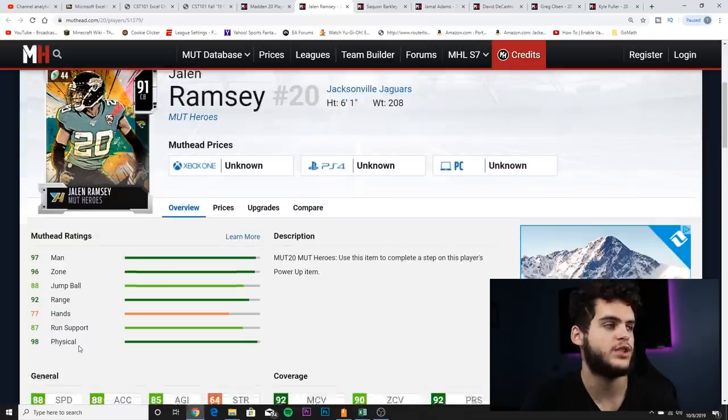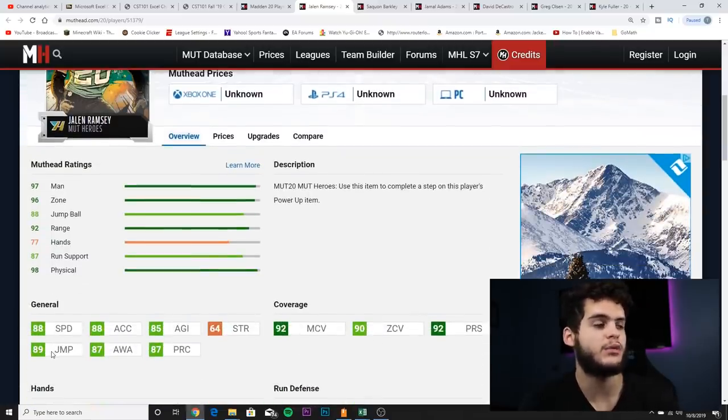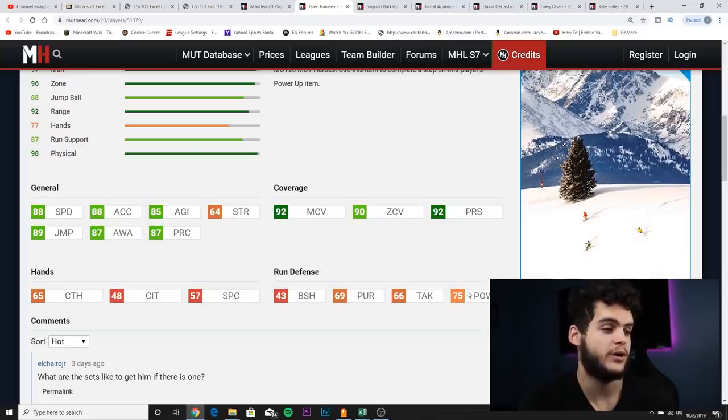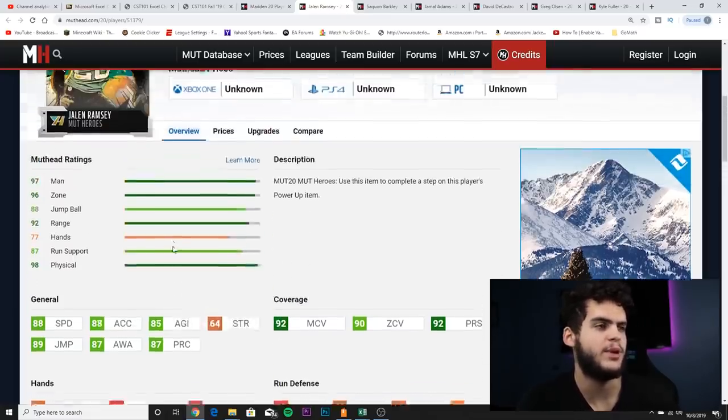He's 6-foot-1 with 89 jumping, so even if a guy can burn him a little bit, his jumping and height can more than make up for it — kind of like what Sherman always has going for him. Jalen Ramsey is not as tall, but he can jump just as high and he's faster. His coverage stats are insane: 92 man, 90 zone, 92 press. Chemmed up and powered up, he'll have like 95 man, 93 zone, 95 press — upper-echelon coverage with plus athleticism. The only downside is his pursuit at 69 could be a little higher.